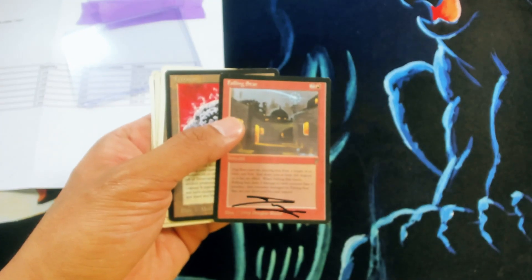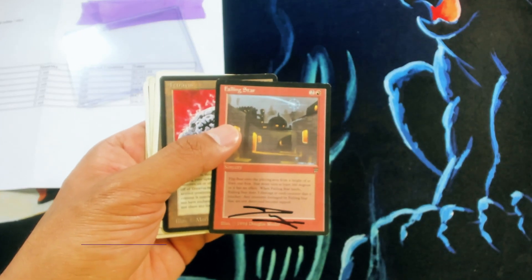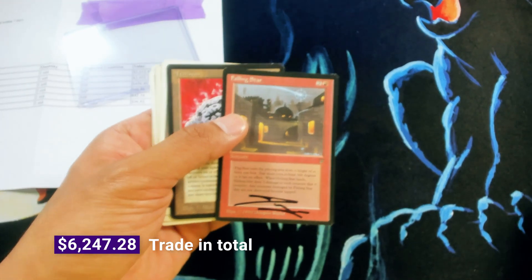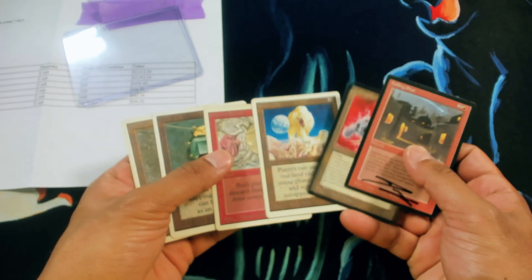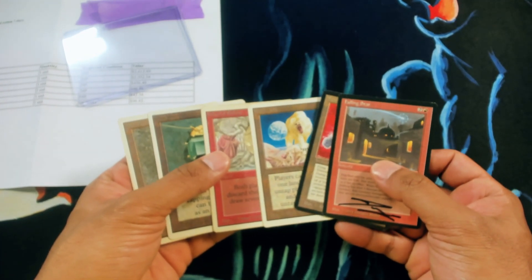Small trade. Let's look at what this customer is getting and see if we can pull it even. The customer is trading us all these for a Beta Wheel of Fortune, a couple Beta Hypnotics, and then some Unlimited Duals — a Volcanic and a UC. And that's what this customer has traded. This is Encore from Purple Mana.